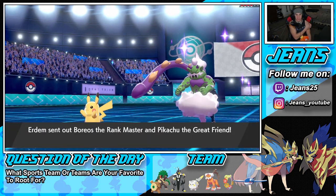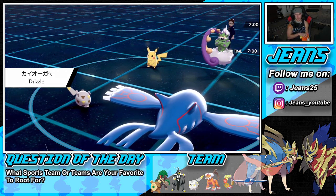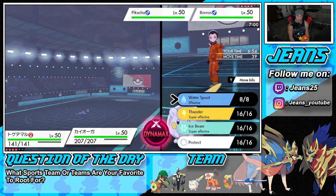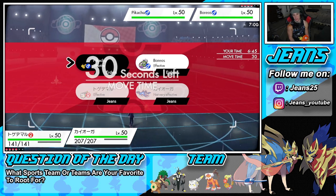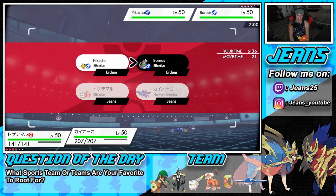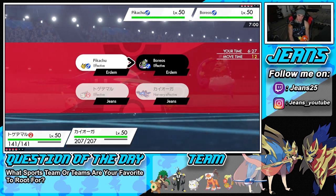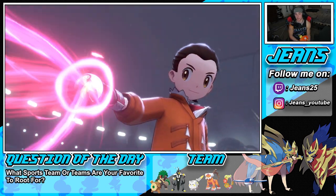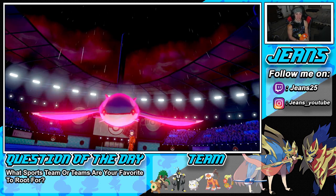He leads Pikachu — totally fine, we have lightning rod on Togdemaru. He does have a grass move on Pikachu though. I'm going to fake out Tornadus and dynamax Kyogre, going straight into geyser. Pikachu is probably on sash. Unless we just outspeed — highly unlikely. Maybe he dynamaxes in tailwind, but I just don't think he dynamaxes right here. Hopefully he goes for a lightning move and doesn't realize we have lightning rod on Togdemaru.